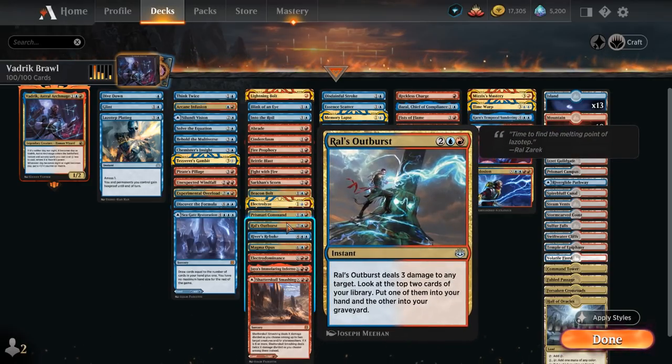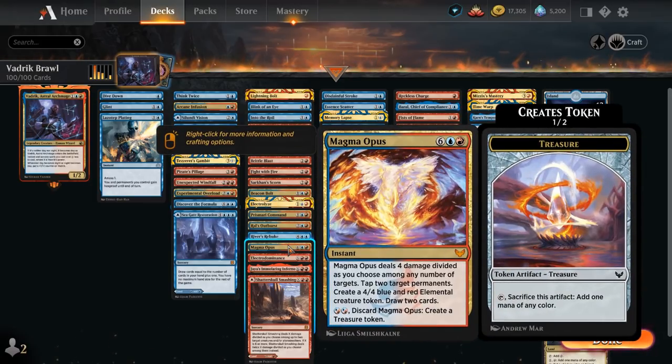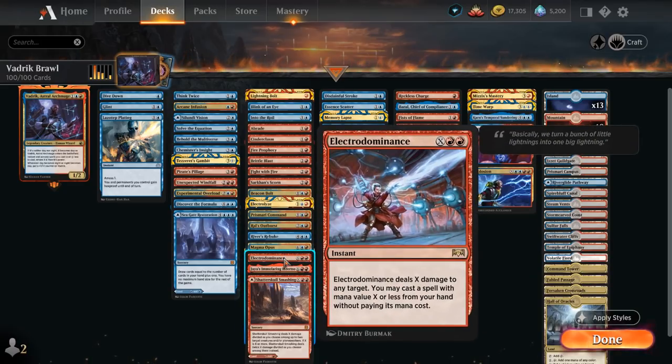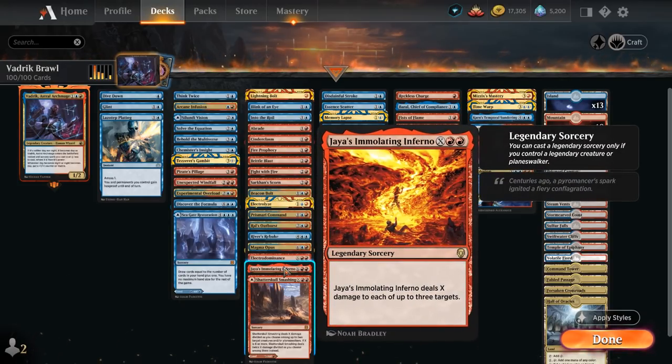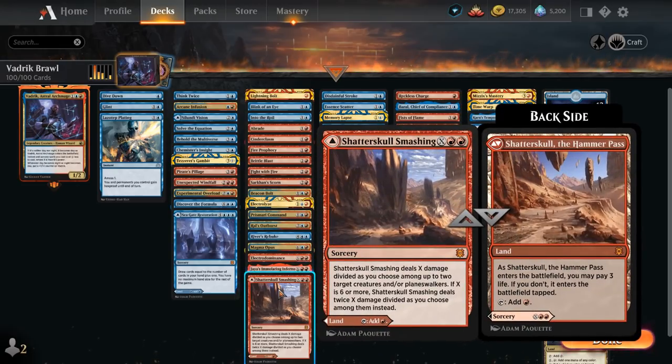Raul's Outburst is removal that also draws a card. River's Rebuke bounces all permanents an opponent controls back to their hand. Magma Opus makes a 4/4, deals some damage, and draws cards. Electrodominance and Jaya's Immolating Inferno are powerful X spells we can also target at the opponent to potentially close out the game. Immolating Inferno deals damage to multiple targets but requires a legendary creature in play. Electrodominance also lets us cheat an extra card into play. Shadowspear Smashing is another removal spell for creatures and planeswalkers that can also be played as a land.